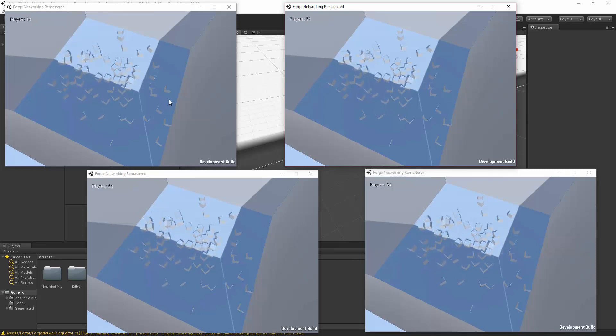You can also see that whenever there's lag, it goes ahead and it still lands absolutely every single one of these at the correct position. So they're all in the same exact position and rotation. This is a fairly complicated one — we have 64 simultaneous player objects on the screen.